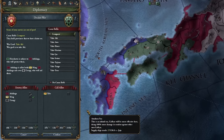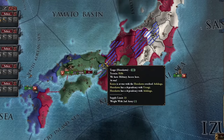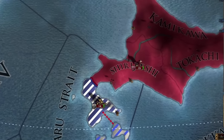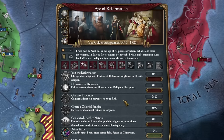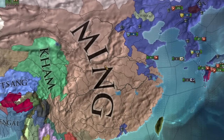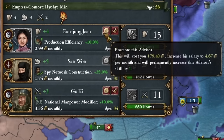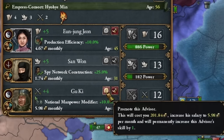I wonder how many tributaries I can release from Japan. The conquests continue — subsequent wars with Japan were not challenging; the enemy fell into my traps continuously. The reformation era has begun, a time when I won't gain much splendor. However, there's a good chance Ming will collapse soon, which is advantageous. Advisors are so cheap in Korea that I upgrade them immediately.